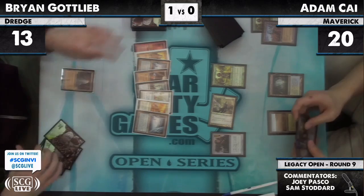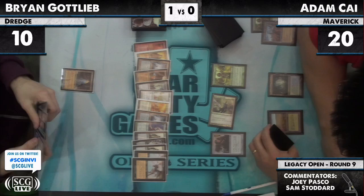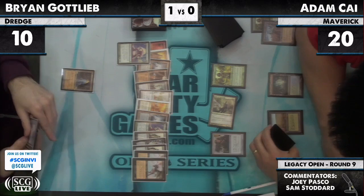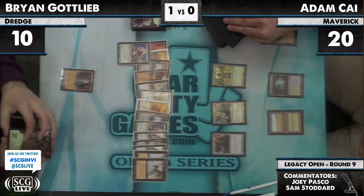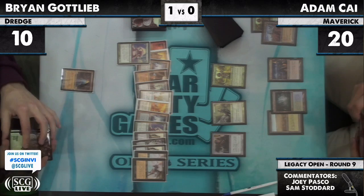Dredge again — what can he get in these six cards? Another dredger, another dredger, a Bridge from Below, Golgari Thug, two Putrid Imps. A Bridge and three dredgers. He still needs Narcomoebas, but he has all the stuff he needs to dredge. He got his Grave Troll, discards that Grave Troll yet again. Adam Kai can once again attack.